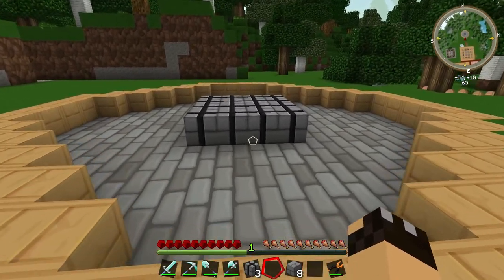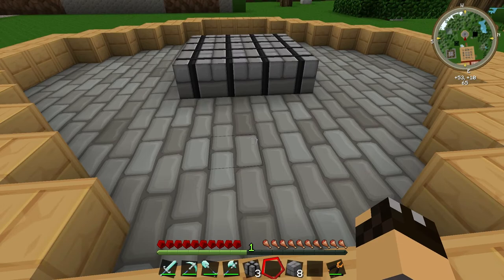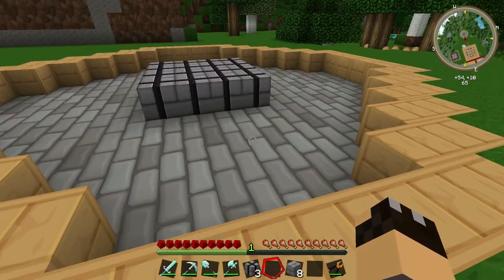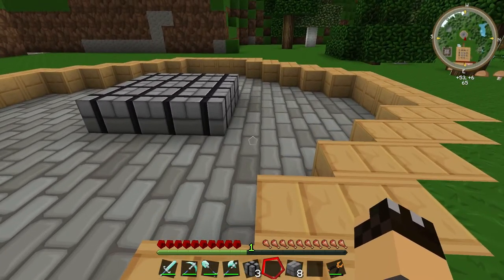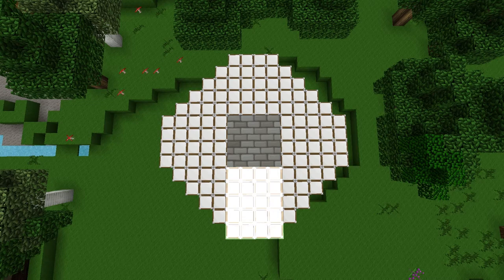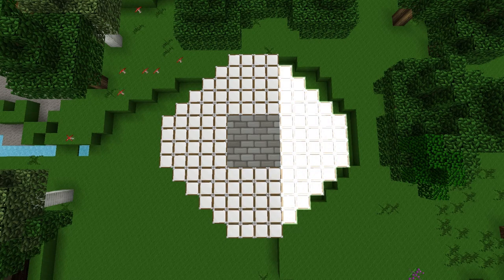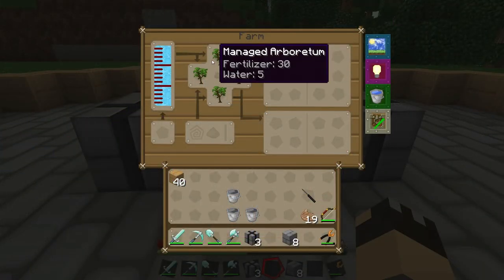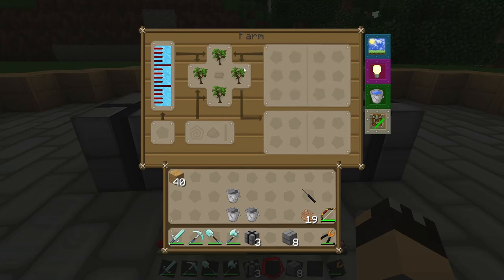One interesting thing about the multi-farm block is you can actually have four different crops growing in the field at once, because the multi-farm is split into four smaller farms. The lamps represent the total size of the multi-farm with the farm block in the middle: the north farm is number one, south is number two, east is number three, and west is number four. Those four areas correlate to the four different sections on the interface, but we want to change them because I want wheat, not trees.